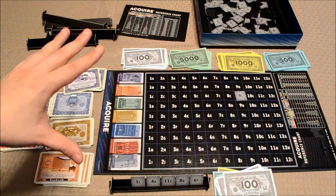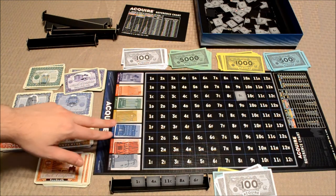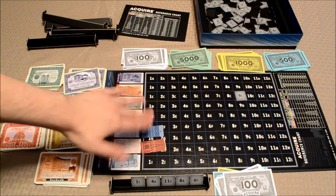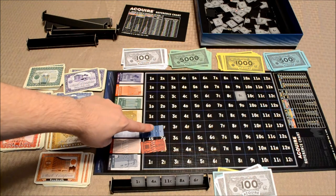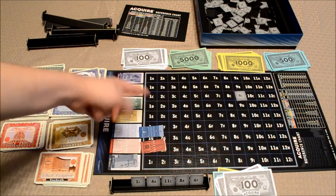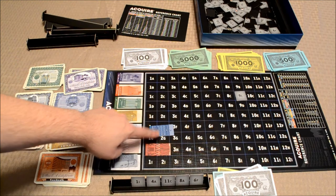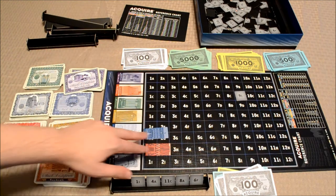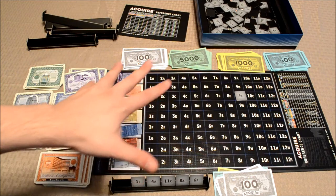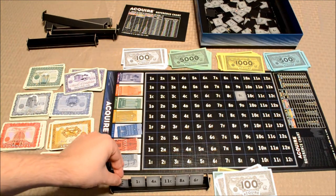It's important to note that the current player can only buy stocks of those hotels that are currently on the board. So in this case, the current player could not buy any. However, let's say that these two were on the board somewhere — blue and red. The current player could buy up to three stocks for these two hotel chains, and the player could split their purchases if they wanted to: two for blue and one for red, or two for red and one for blue, and so on. Once the player has opted to either buy or not buy any stocks, they'll simply draw another face-down tile from the available stock and put it into their tile rack, ending their turn.